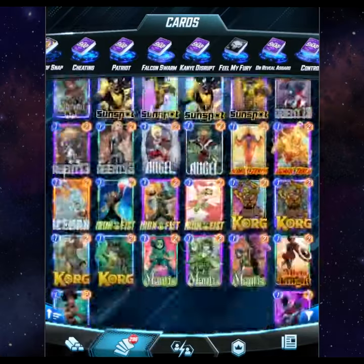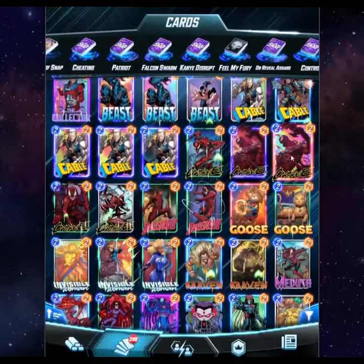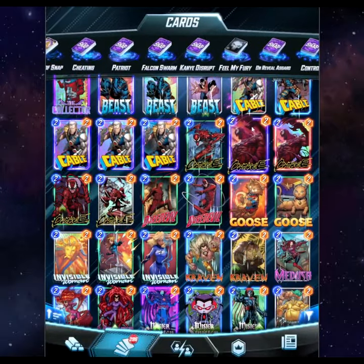The best decks possible for this location are decks that utilize Carnage and Venom, since Carnage and Venom actually retain their stat buffs when the copy gets added to your hand, so you can continuously scale those cards.